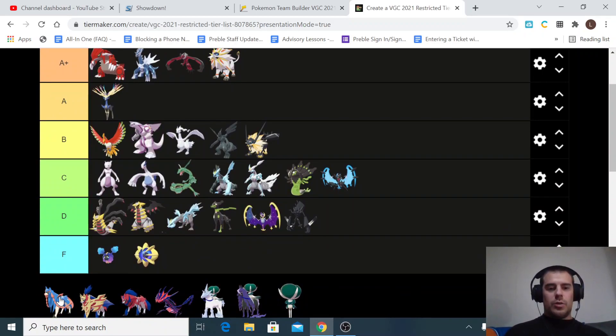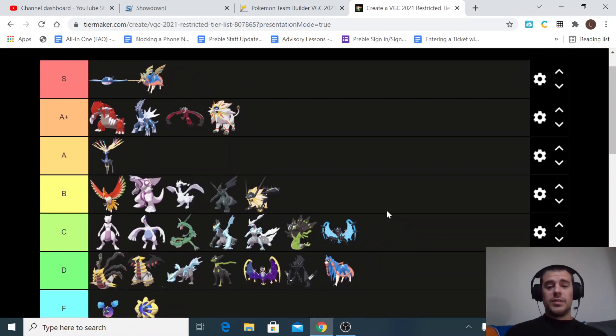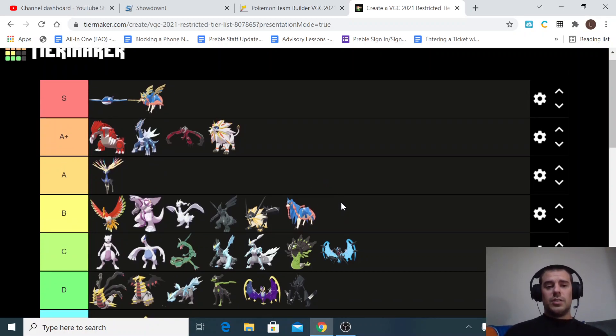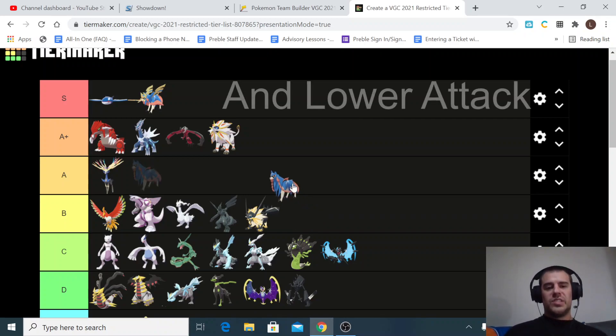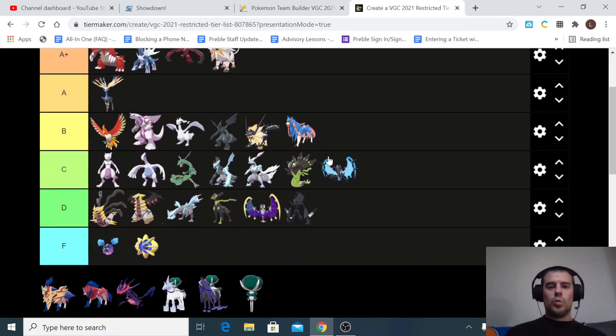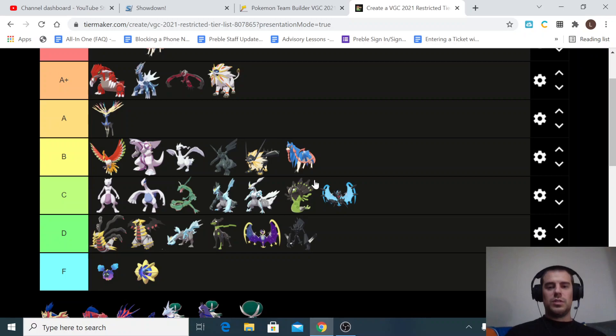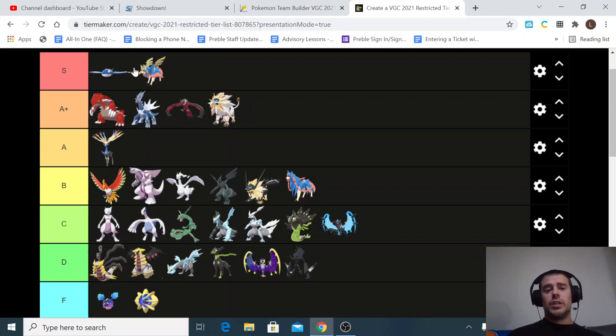Zacian without the Rusted Sword — I don't know why you would ever use this. It still has the same ability but would just be Fairy instead of Fairy and Steel, so it's not going to be as good, and it's slower. Maybe it would be like an A tier Pokémon, but I'll just throw it in the B tier. Without the sword it's significantly worse, though you could give it a Choice Band or Life Orb. I'd be curious to see if someone tries this — for now I'll leave it in B tier.